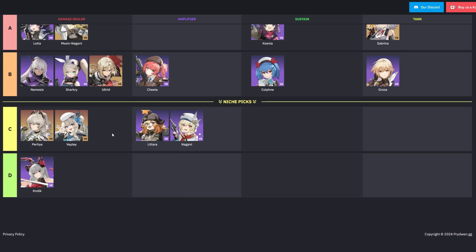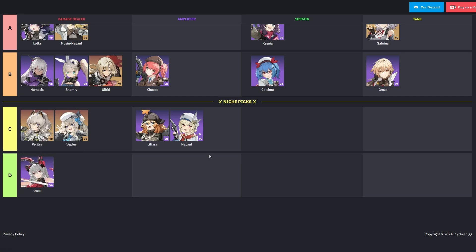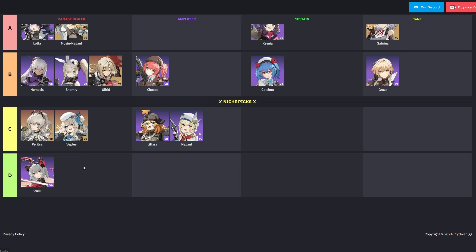The C tier includes Paritia, Vepli, Lit Terra, and Nagant. These characters are niche picks that can work in specific circumstances but generally underperform compared to higher tier options — they may serve as placeholders until you obtain stronger characters. Finally, in the D tier we have Krolek as the only character. She is currently considered underwhelming and has fallen out of the meta, struggling to compete with other damage dealers and requiring significant investment to be viable.